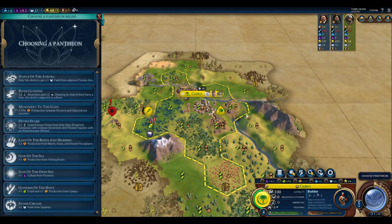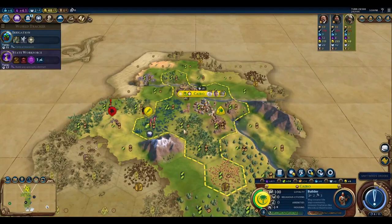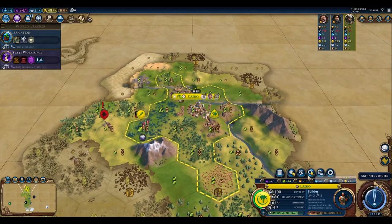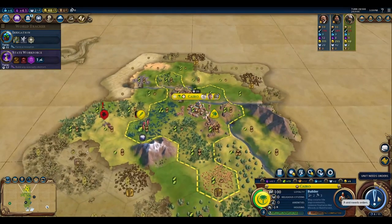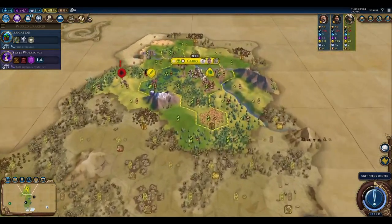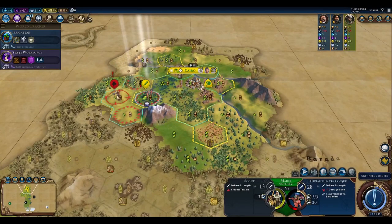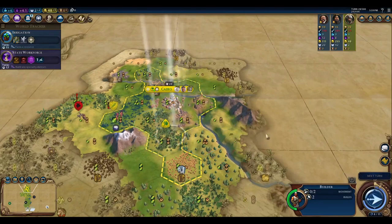I really would like to get the amenities off of River Goddess, but since I'm already at eight on the housing, I'm going with Lady of the Reeds and Marshes. Now I have some pretty great tiles right here. Let's switch over and work that one, and keep exploring over here. I don't think we can one-shot this guy, so we'll just rest here, and then move down here.